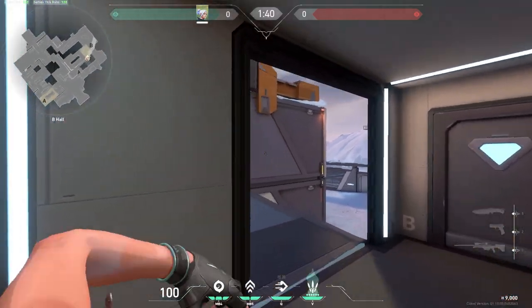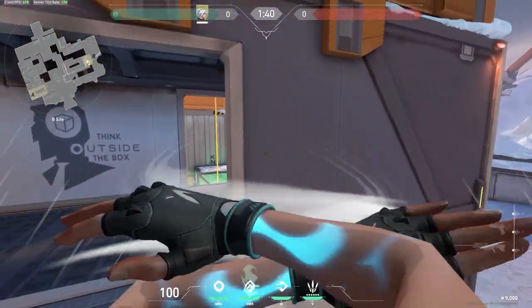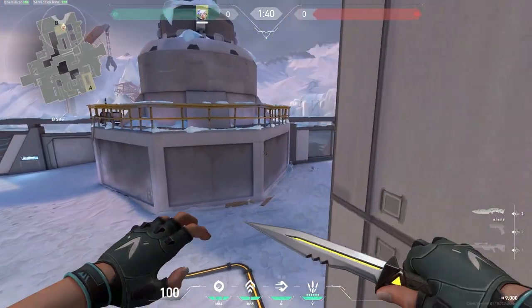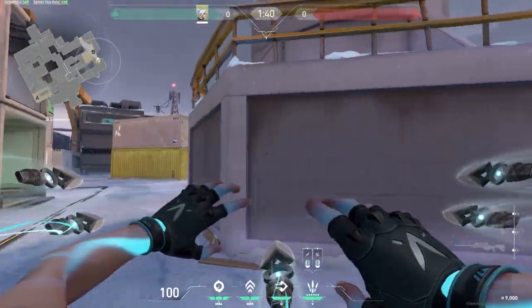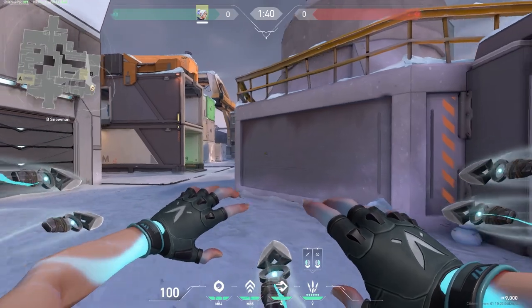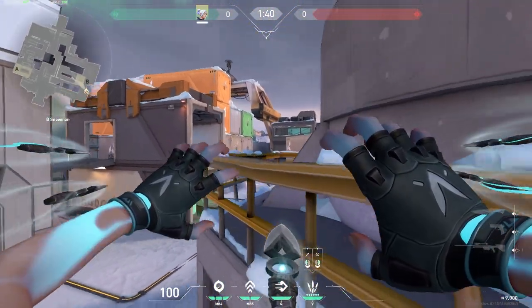There are a couple of nice spots to use your ultimate as Jet on this site. For the first one, you want to come onto this walkway, boost up, and then boost up again, and you'll be able to get an angle onto anyone coming around from there. For the second one, from the back here, you're a bit cut off from this area unless you use your smoke to get out, but still from here you can boost up getting an angle onto anyone coming around that corner.